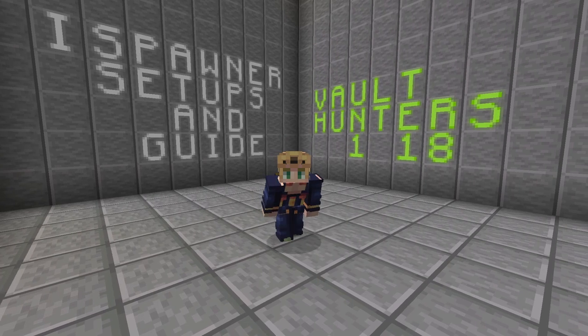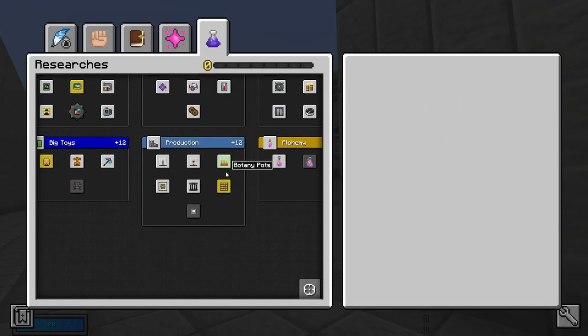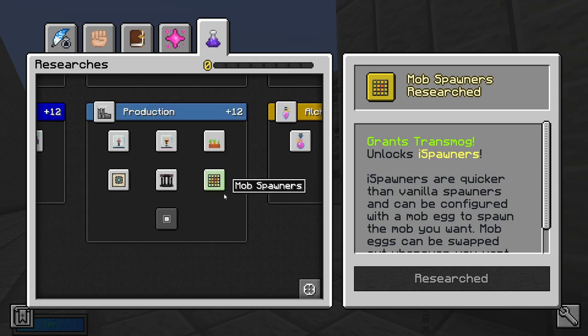Let's start from the beginning. This mod is categorized under protection, and its main purpose is to control spawners, allowing for easy creation of mob farms. It is worth mentioning the cost as well — to unlock this mod you will need 3 knowledge points, which is not a lot.